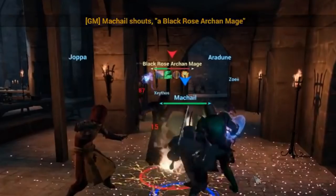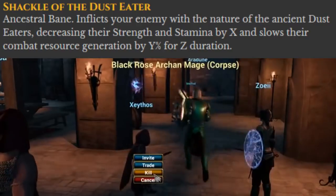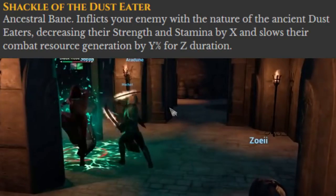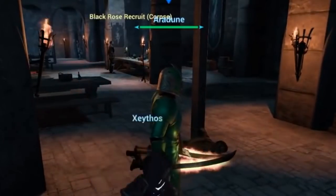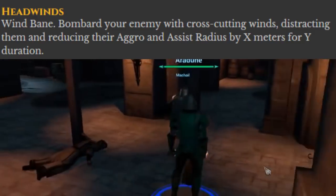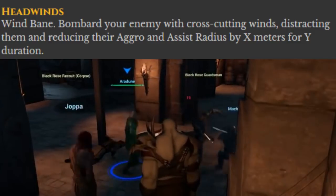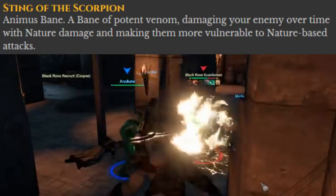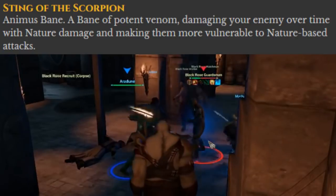Now let's talk about the offensive abilities for Shaman, which there is actually a surprising amount of. Shackle of the Dust Eater — a Bane of the Ancestral type. It inflicts the enemy with the ancient Dust Eaters, decreasing their strength and stamina and slowing their combat resource generation by a percentage for a duration. Headwinds — another Bane of the Wind type. It bombards the enemy with crosscutting winds, distracting them and reducing their aggro and assist radius. Sting of the Scorpion — another Bane of the Animus type. It inflicts a venom or poison on the enemy, damaging them over time with nature damage and making them more vulnerable to nature-based attacks.